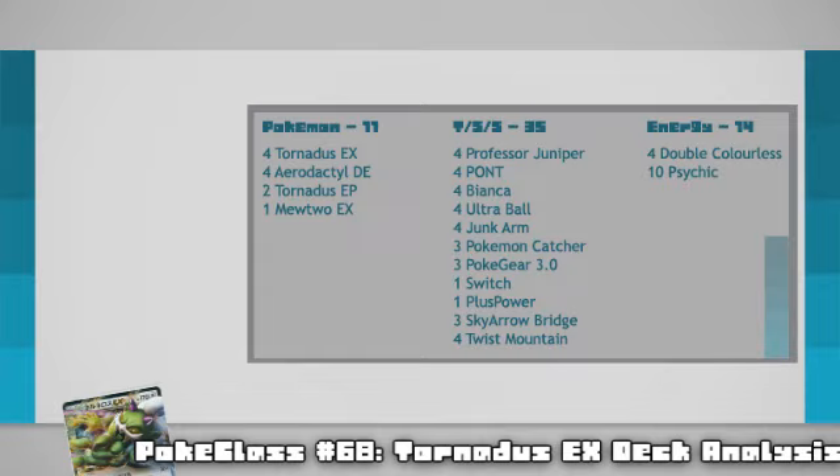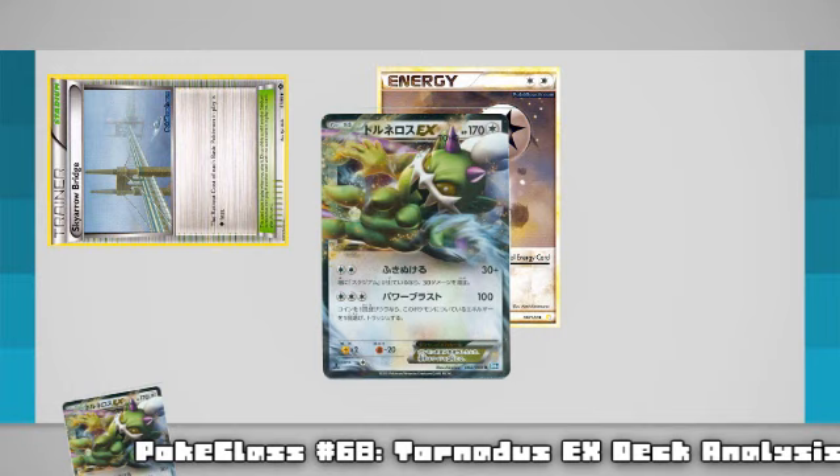So with your list built, what would your ideal opening hand for this deck be? A Tornadus EX active with a Double Colourless and a Stadium in hand is all you really need, as Aerodactyl isn't always necessary for getting first turn wins. Comparing that to decks like ZPST and CMT, who both need a lot more from their starting hand to get ideal starts, and you have a very reliable turn 1 60 or 70 to start dishing out.